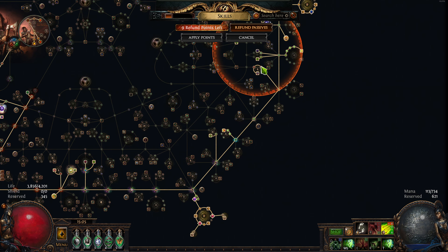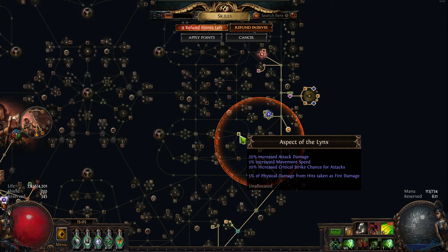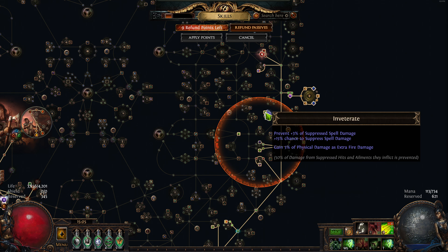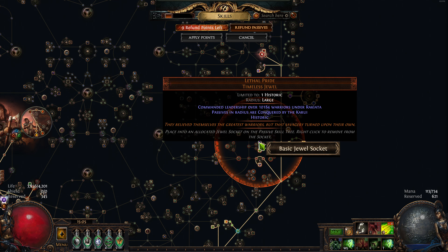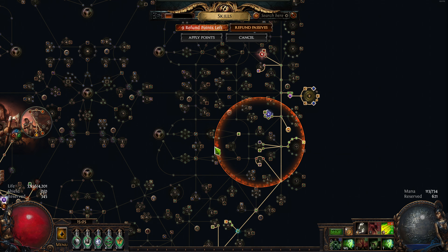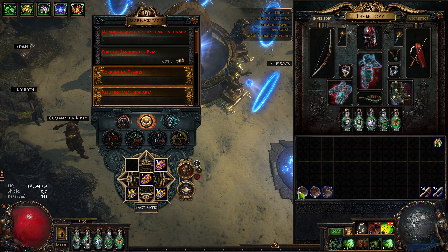With the Lethal Pride, if you're lucky on your drop, you can get 5% of physical damage from hits taken as fire. I got three on this one - I think I dropped it doing a five-way - so that's 15% of physical damage taken as fire. So a lot of my damage is being taken as fire, and I have a build that does very little damage, so I'll be getting hit a lot.